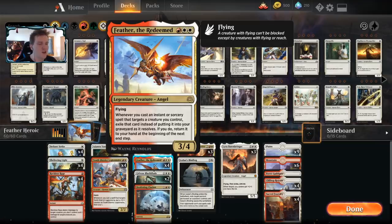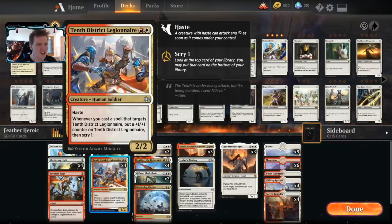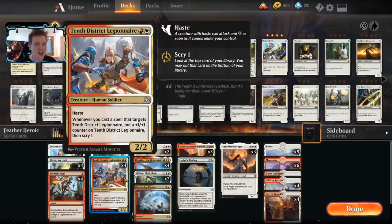We have some cards that sort of work that way. The 10th District Legionnaire is here — whenever you cast a spell that targets the 10th District Legionnaire, put a +1/+1 counter on it and scry one. What both these cards want are spells that target your own things.